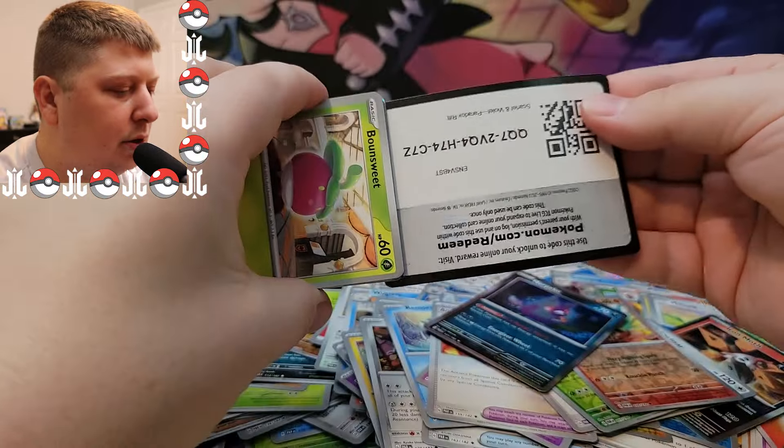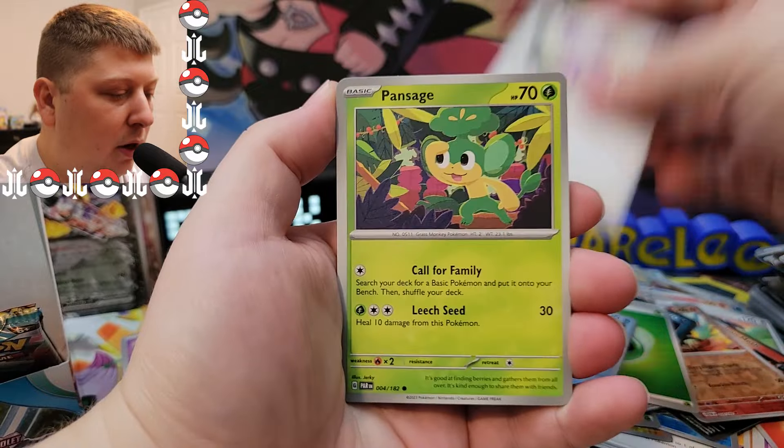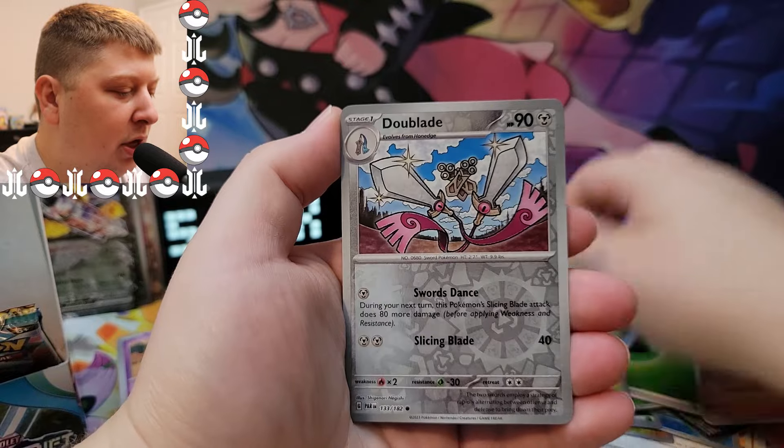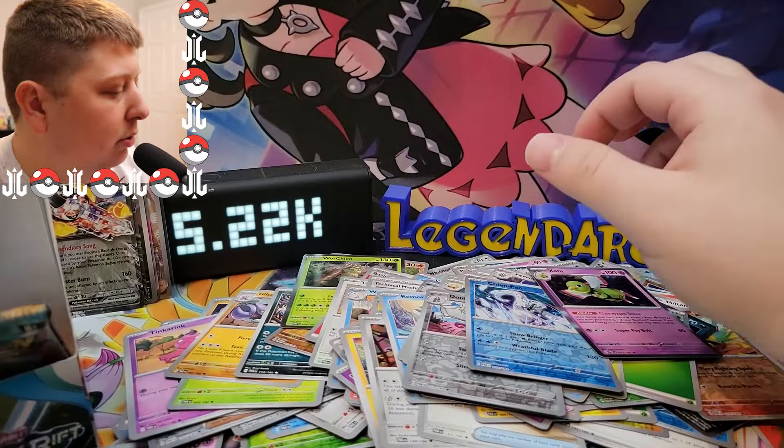Next pack here. One to the front. Let's go with Lightning Energy — and it's not. We've got a Bounsweet, Apom, Sage, Ferrothorn, Cursed Duster, Orbeetle, Dublade, Shine Pal, and a Satu. Three packs left — can we get one last hit?